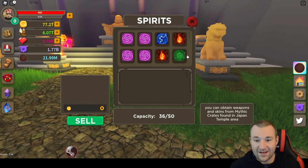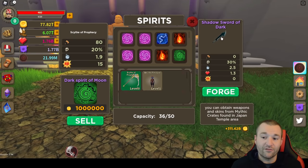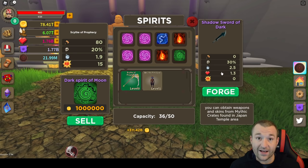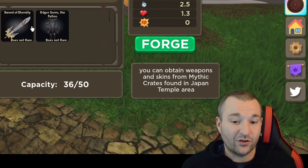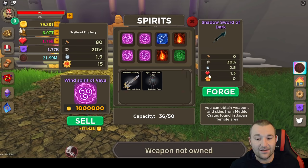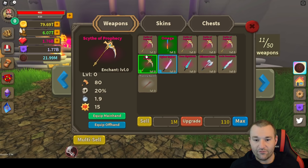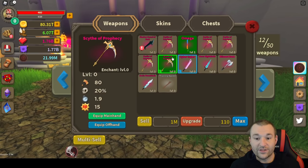Now let's click on another green spirit and forge our level 0 Scythe of Prophecy. It's going to turn into the Shadow Sword of Dark. It's going to have 30% crit and 2.5 speed — way faster than the Scythe's 1.9 — which means more experience ticks per second and per minute. The Soul Gem multiplier is 1.3 on this one. Depending on the rarity of the weapon or skin, the modifier will vary. Let's go ahead and forge it. I have 5 Scythes in the bag. Forged! And we still have all 5 Scythes in the bag — you don't even lose the weapon.